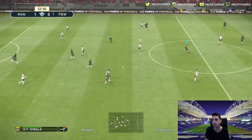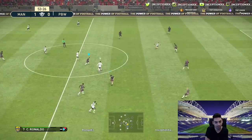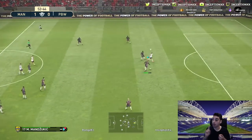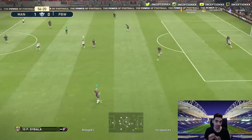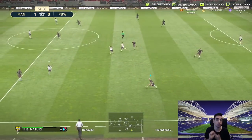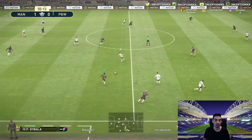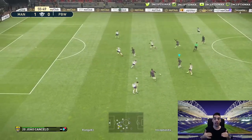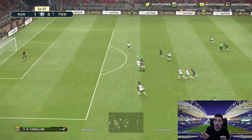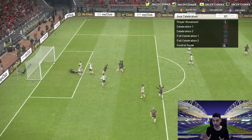I loved using Manchester United in this game. Pogba and Lukaku are gods — they are so amazing. In this game, physical and dribbling are really important. Lukaku's dribbling stats might not be great, but the way the PES mechanics work, it doesn't bother you at all. When I was using Lukaku, I was like, I need to keep using Man United, because he's a beast.